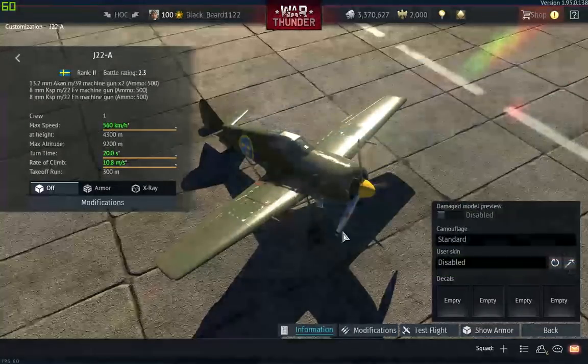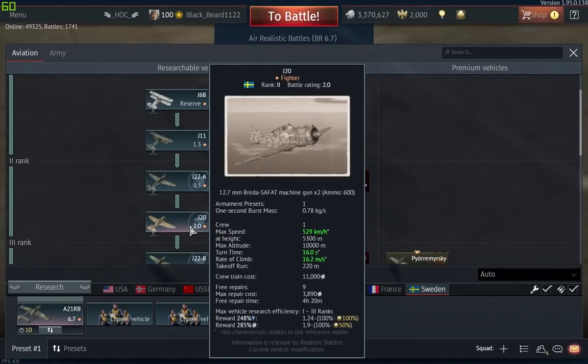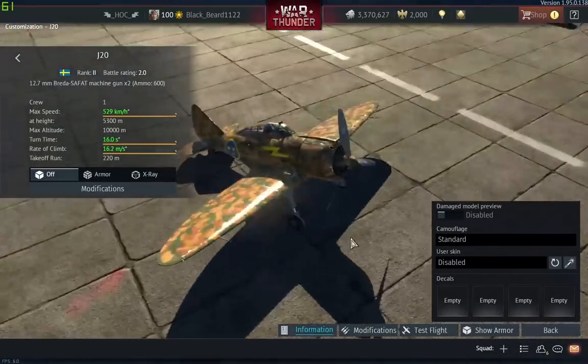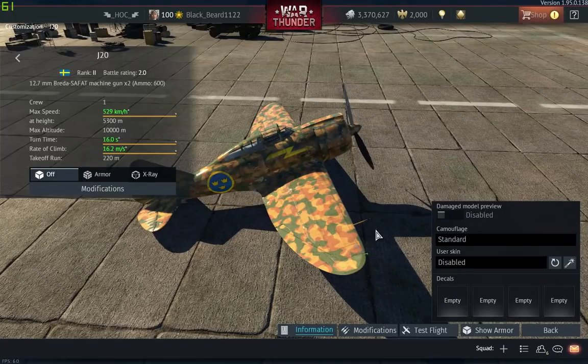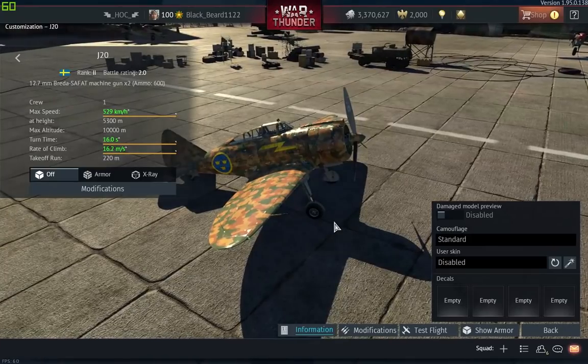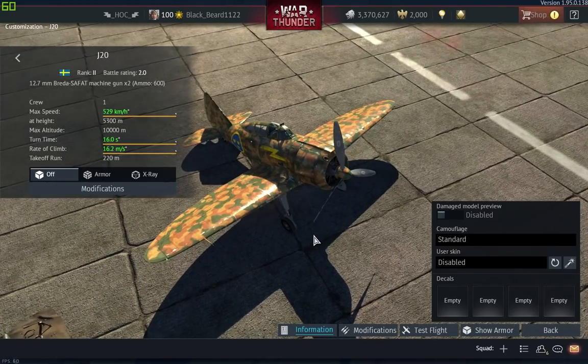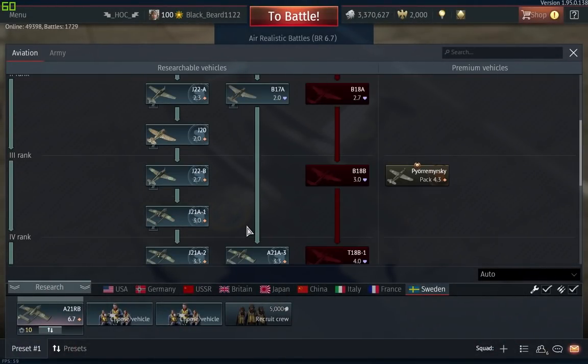Moving on, you can skip the J20, which is basically a Re.2000 — an Italian plane in the Swedish tech tree. Not a lot of firepower, but the thing can climb and go fast and can dive really fast. You just need to unlock it and play a couple of games. If it fits your play style, continue with it, but I love having a lot of guns and the 250-cal guns don't do that much damage at 2.0 in my opinion.